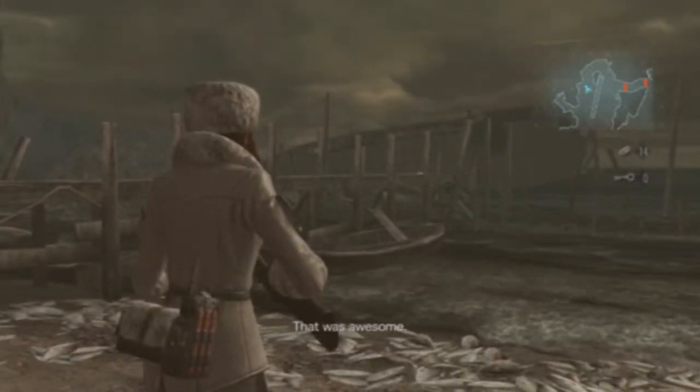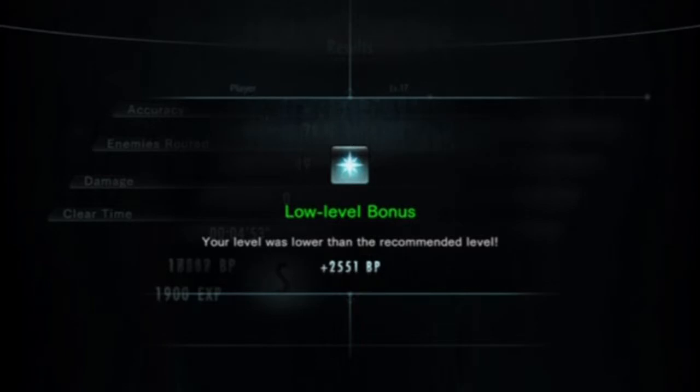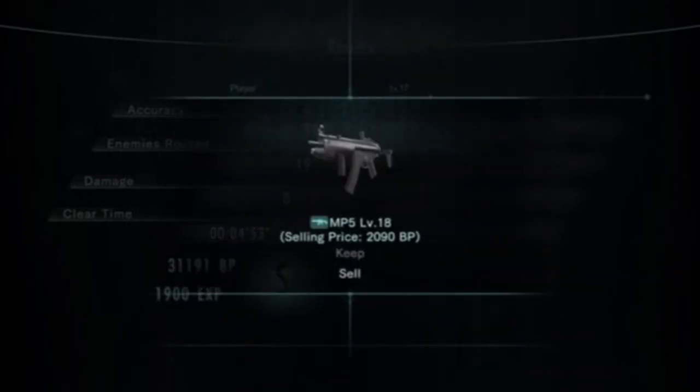Let's see if we got the Trinity bonus — that's the one thing everyone likes to go for in this game. S-rank, that's good. Low level bonus. Killed all the enemies. I didn't get hurt, so that gives me the Trinity bonus, which gives a lot of BP I can spend at the store to buy weapons — though all the best weapons drop from RNG sadly.